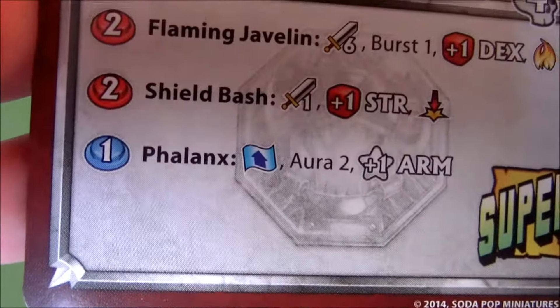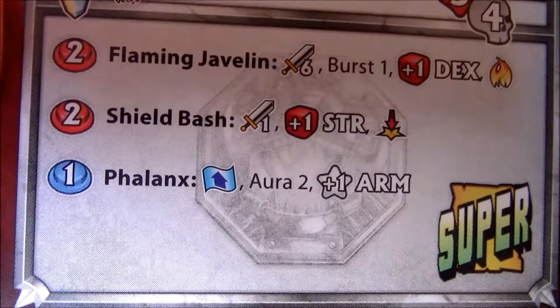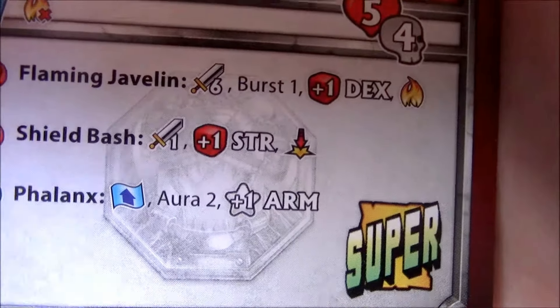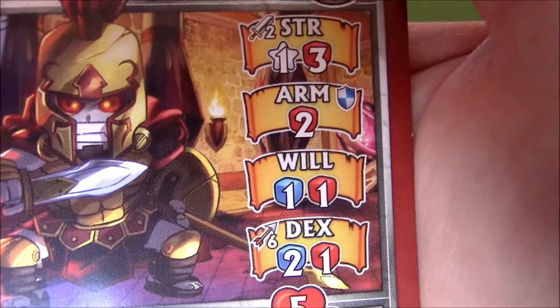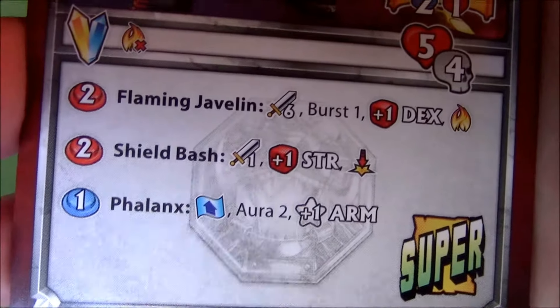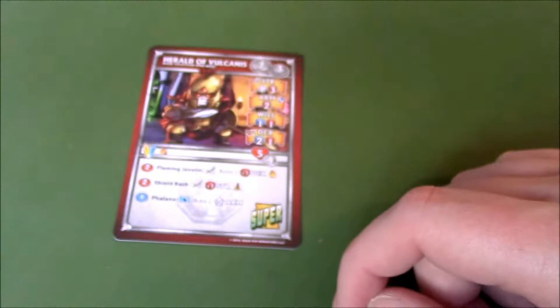He also has Phalanx, which is an effect that affects yourself — a plus one in armor. So he gets two plus one star armor, and of course everyone else around him gets one extra armor as well. That's pretty tough — ouch.